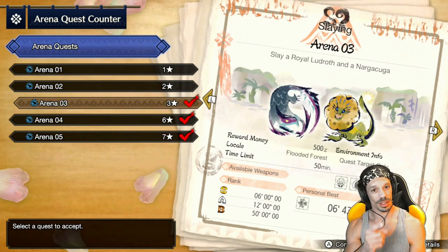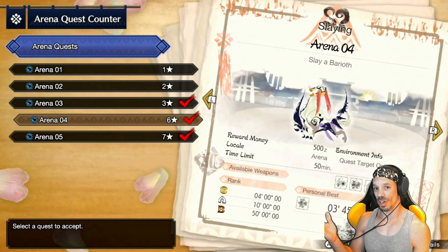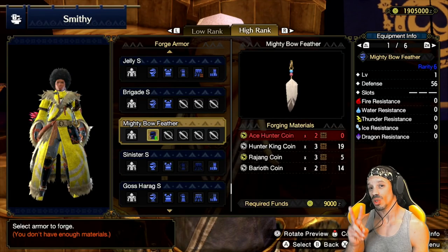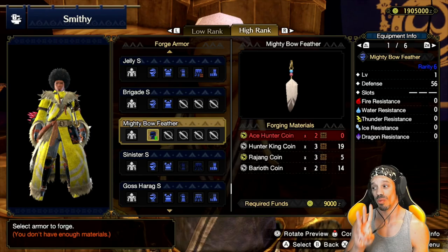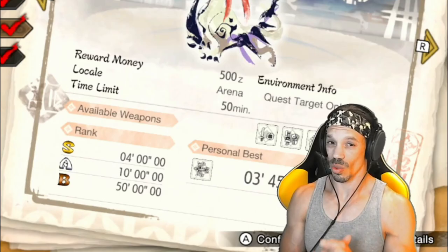To forge the mighty bow feather, you'll need three hunter king coins and two barioth coins, which can be earned at arena four hunting barioth, and two ace hunter coins and three rajong coins, which can be earned at arena quest number five hunting rajong.